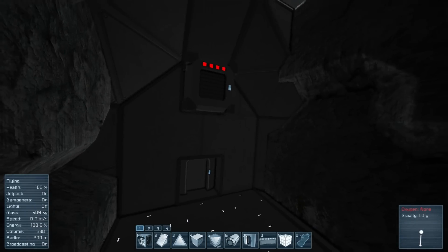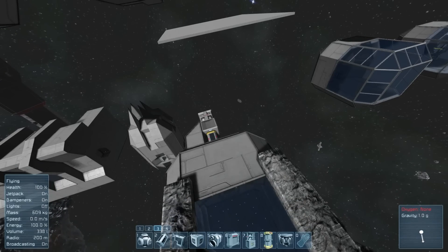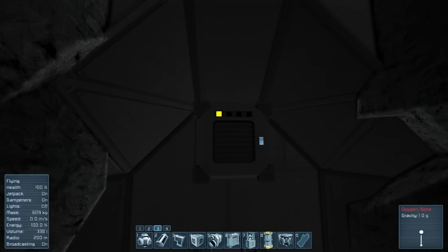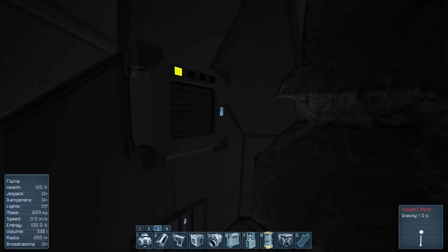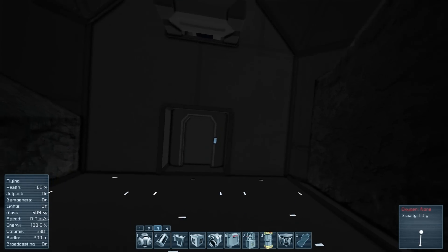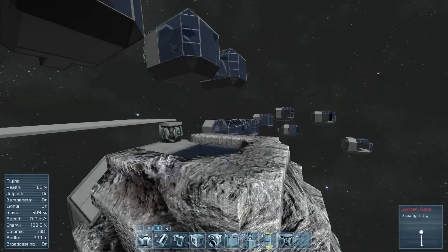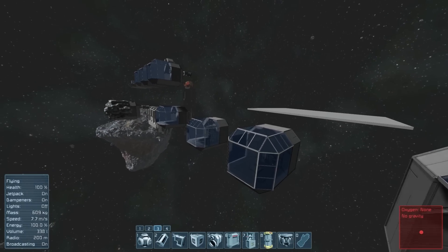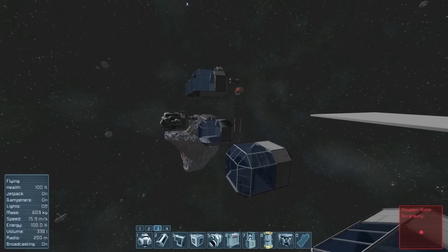Unfortunately our joint survival base won't be able to be pressurized because stone does not hold oxygen. You can see the vent clearly wants to fill the room and we have everything sealed with stone, but it will not pressurize. Only ship blocks work - a bit of a letdown.